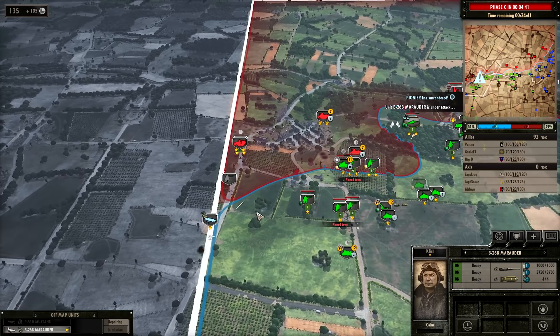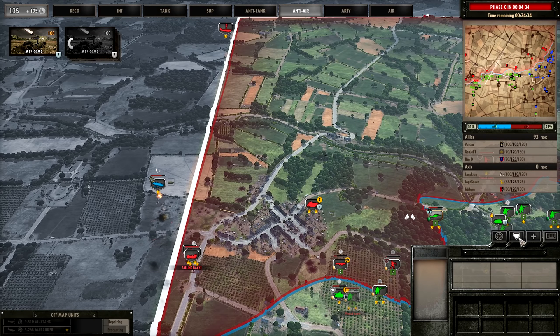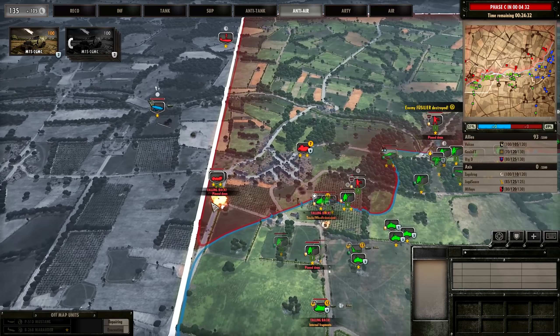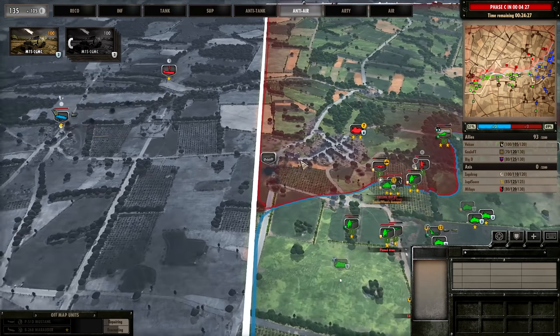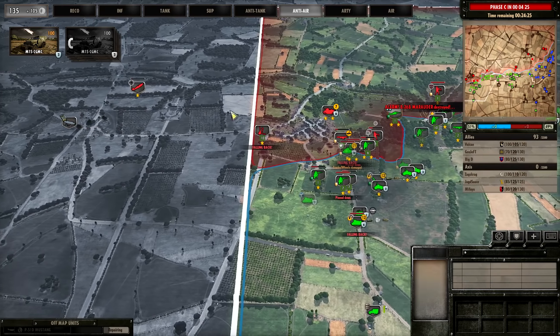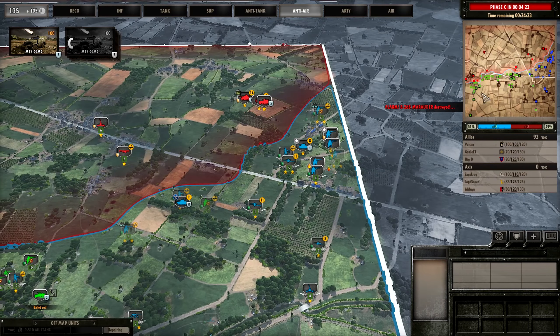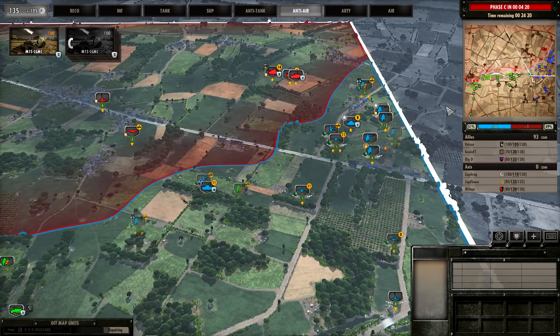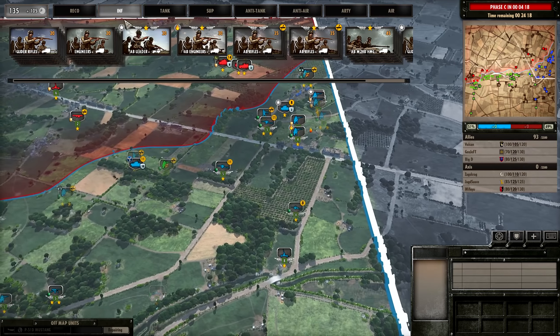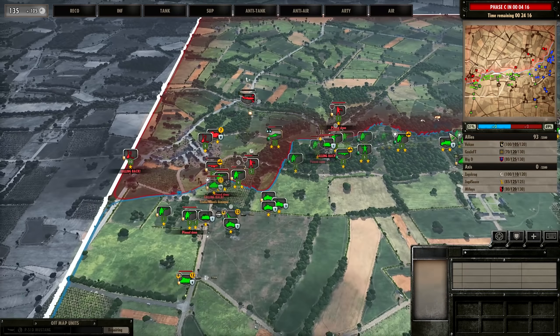Bombs away, lads. Rorna's going down — that's not good. No AA there at all. Oh well. I think that's the last help I'm giving to my teammates.